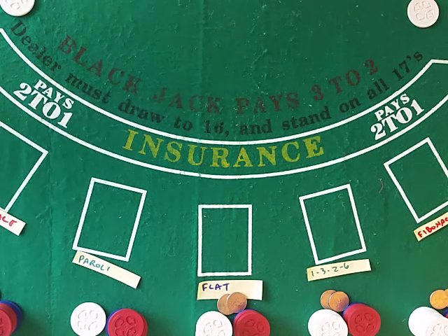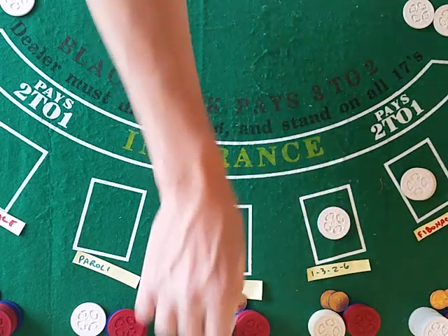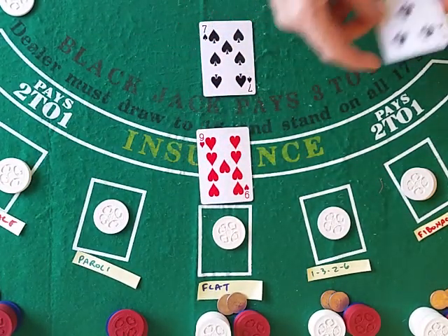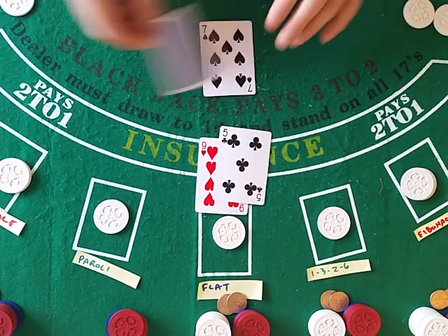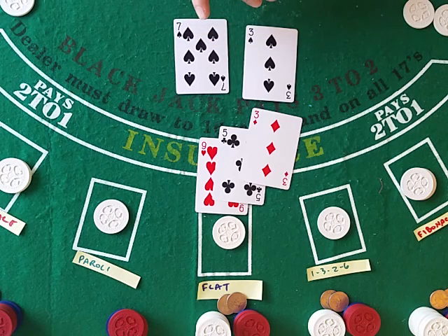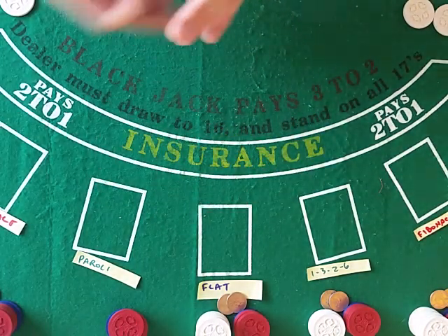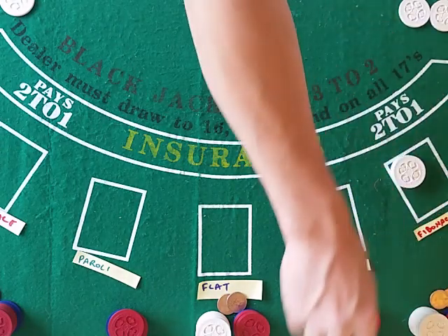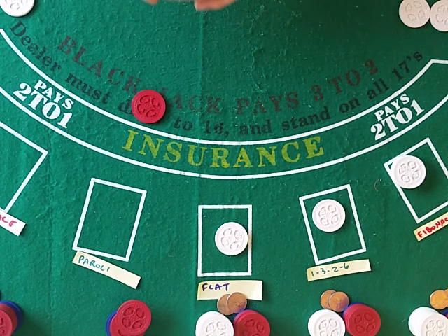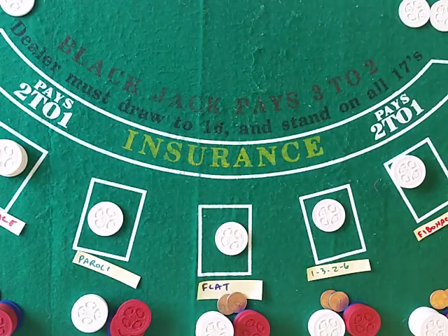If you disagree or think it should be done differently, put it in the comments. 1-3-2-6 takes off the half and brings out another one, bumping up to three. Flat betting is flat. Paroli presses the whole thing to two and a half. Martingale completes the cycle for a gain of plus one, plus the extra pay from the blackjack. 15 hits to a 10 — 25, too many. 17. That was hand 11.